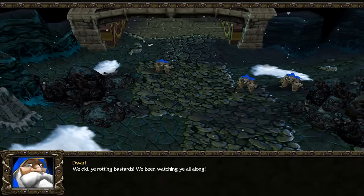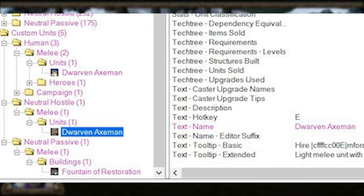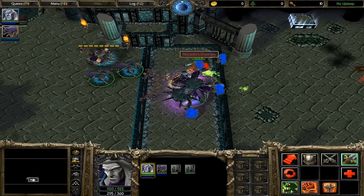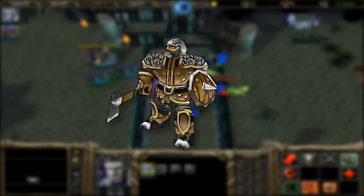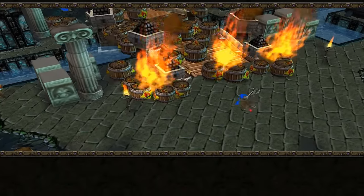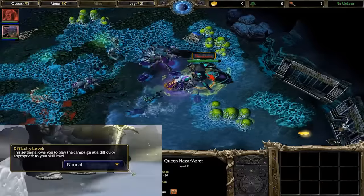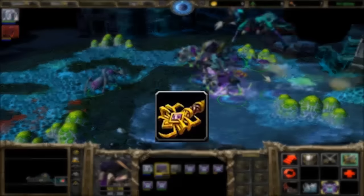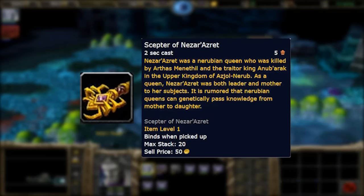I'm surprised I missed this the first time through, but in Into the Shadow Web Caverns, there are two unused models called Dwarven Axemen. They seem to be somewhat sad attempts at providing the Dwarven army with a melee unit, but they use the Bandit models. I could tell that developers regretted not making more Dwarven models to work with, since they have to do their best using only riflemen and mortar teams throughout the entire level. Also, there's a special boss only available on hard difficulty — an immense Nerubian Queen named Nezar'Azret. Her scepter is obtainable through the archaeology skill in World of Warcraft later, so she's more than just a passing boss like most in the game.